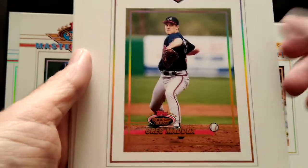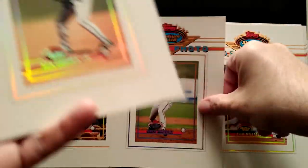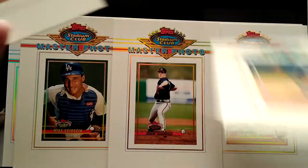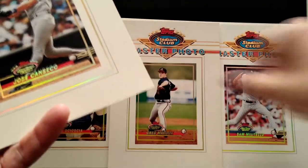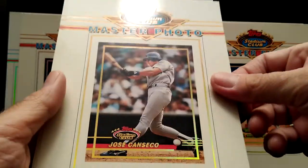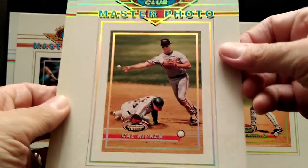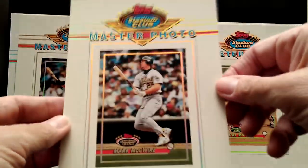Dwight Gooden — I love that he's catching, that's a great picture, very funny. Mike Scioscia, and I have two of his. Greg Maddux — everybody's heard of Greg Maddux, fantastic picture. Ken Griffey Jr., nice card. Another Maddux — let's put them together. Jose Canseco, Cal Ripken.